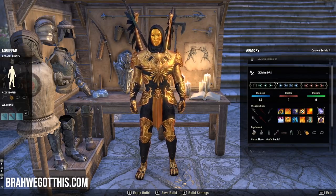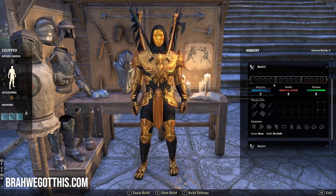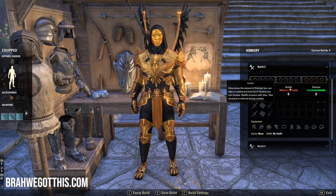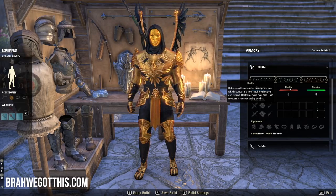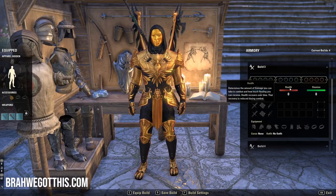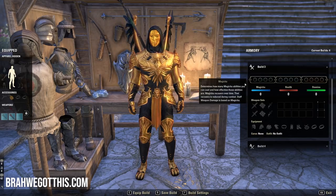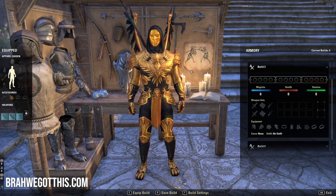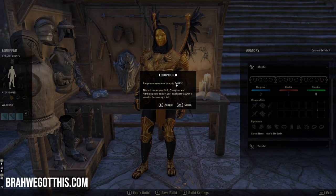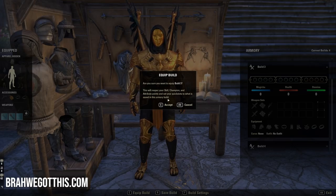I have a Magicka DPS template for DK here. I was trying to figure out — wait, does that mean I'm going to have to manually respec my skills, reset skill points, champion points, morphs, and all that? And then I realized — no, that's the whole point of this. So if you have an empty build template, if you want to reset your character to a blank slate, press E to equip build. It'll ask: 'Are you sure you want to equip build three? This will respec your skill, champion, and attribute points and set your quick slots to what is saved in this armory build.'